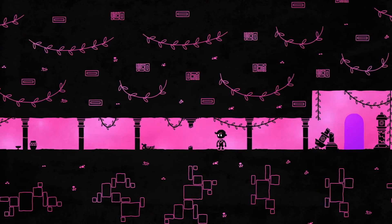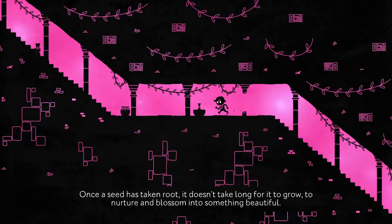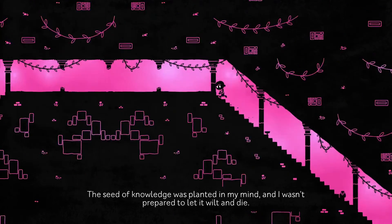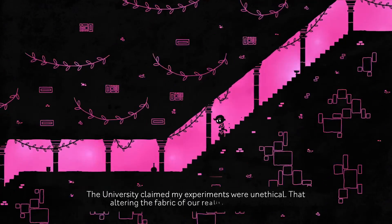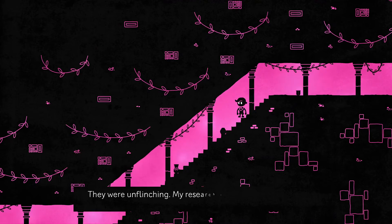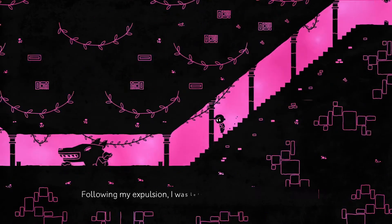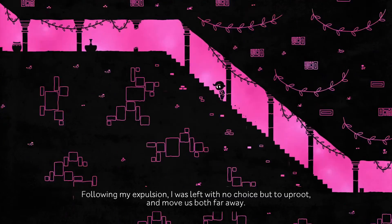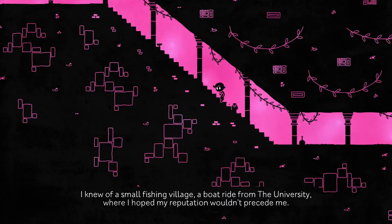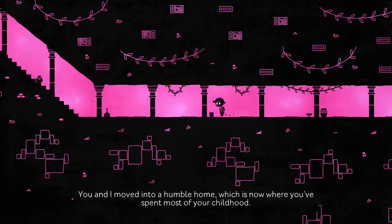One another letter. Once a seed has taken root, it doesn't take long for it to grow, to nurture and blossom into something beautiful. The seed of knowledge was planted in my mind and I wasn't prepared to let it wilt and die. The university claimed my experiments were unethical — that altering the fabric of our reality was dangerous. My research was confiscated and my contract terminated. Following my expulsion I was left with no choice but to uproot and move us both far away. I knew of a small fishing village a boat ride from the university where I hoped my reputation wouldn't precede me. You and I moved into a humble home which is now where you spent most of your childhood.